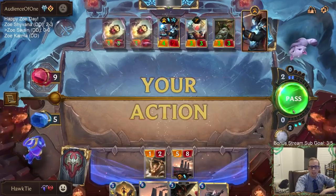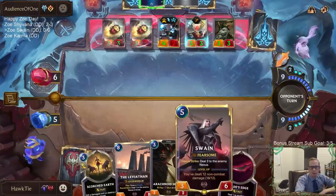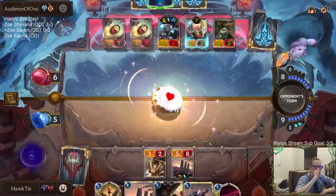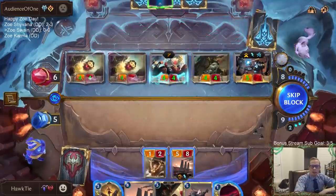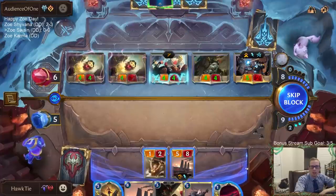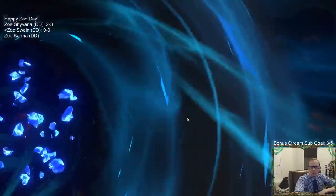I guess that was a really bad attack — that just killed me. Well, that's too bad. If I didn't make that attack and could block all three of these and Scorched Earth this one — what would they have? They would have put me down to one right now. Would they have had something to kill me? I threw it away with that attack that didn't matter.